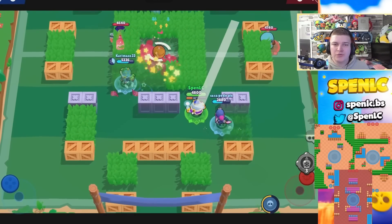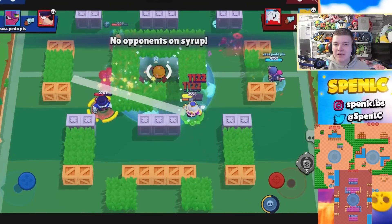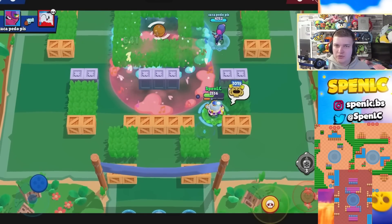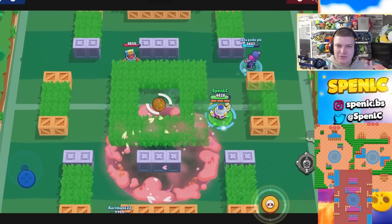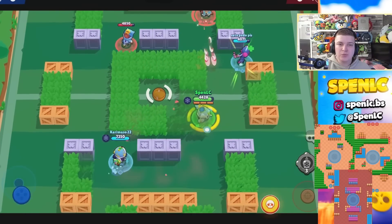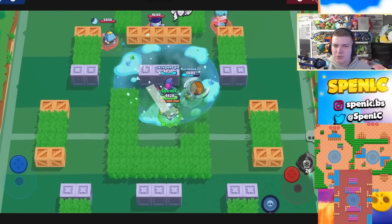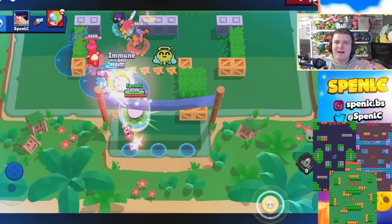Next up is Lou. You should have no struggles pushing him on every single Hot Zone map. In particular, Ring of Fire and Open Zone — you can get some insane value. On those one-zone Hot Zone maps, his super can cover the entirety of the zone, making it so easy to capture it yourself and get enemies off with his gadget. Dueling Beetles is a perfect map for him — any Hot Zone map he's going to dominate.